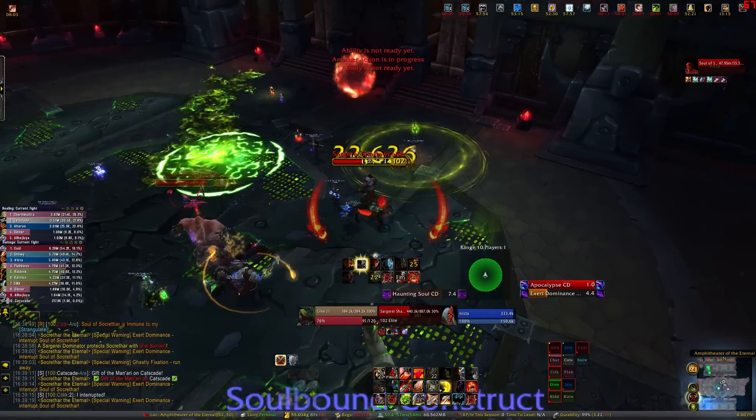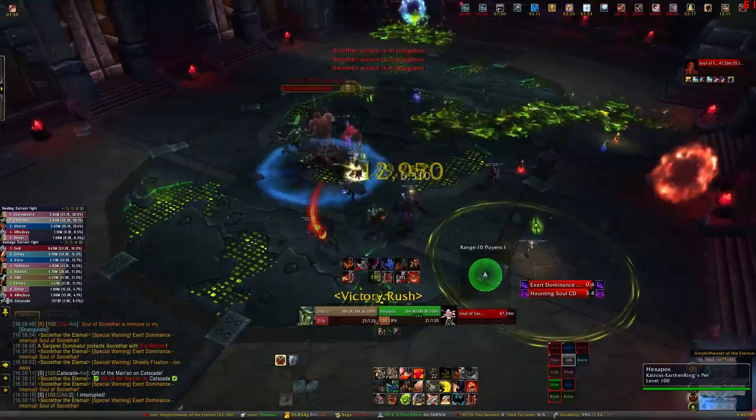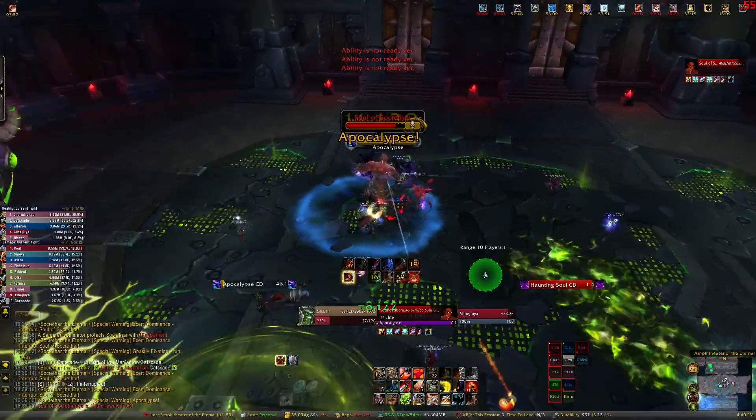The Shadowcallers spawn from the purple portals and they have two interruptible abilities. Shadowbolt Agony is a stacking DoT and Volley is a small raid-wide AOE. If Agony gets too high, make sure to dispel it.